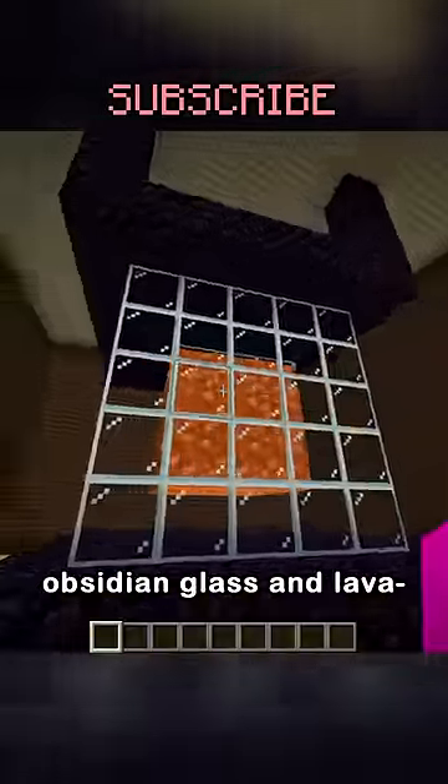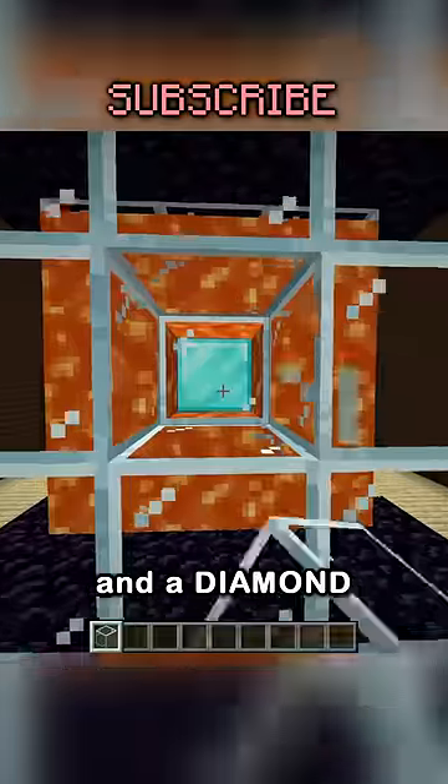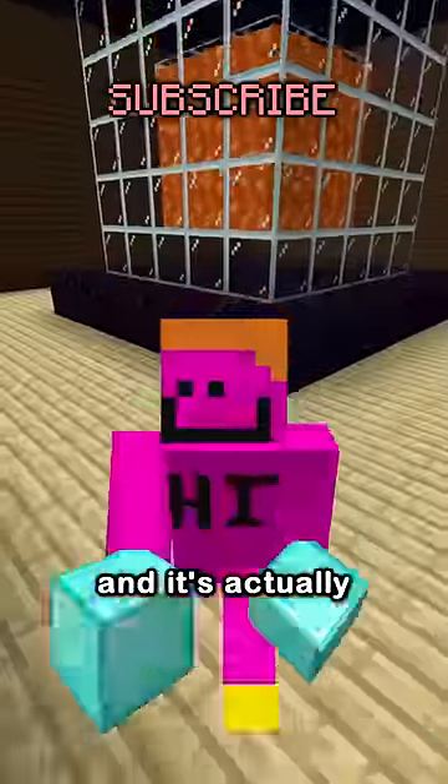Here's the first one. It has obsidian, glass, and lava, and a diamond block inside — and it's actually real!